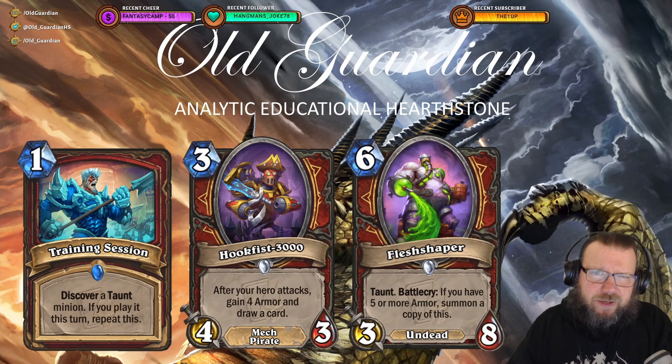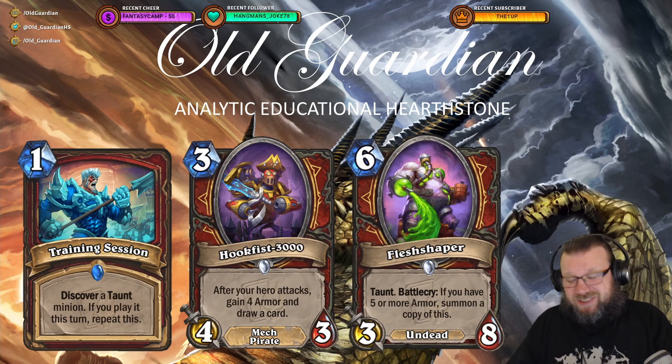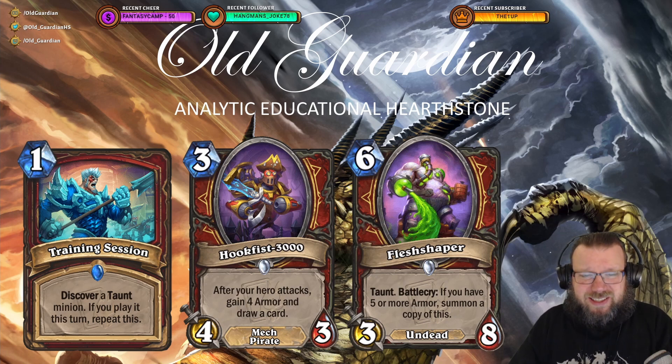After that phenomenal Paladin release, we got the Warrior cards, and these are a little bit more strange. There's Training Session — 1 mana, Discover a Taunt minion, and if you play it this turn, repeat this. The problem is the Taunt minion pool has a lot of pretty bad neutral Taunt minions. Warrior has some good Taunt minions of its own, but there's no class-specific card bonus in Discoveries anymore, so you're not guaranteed to find any Warrior cards. I just don't believe in that one very much.